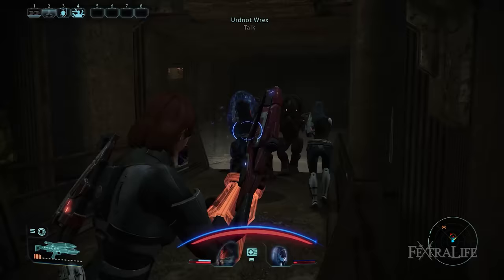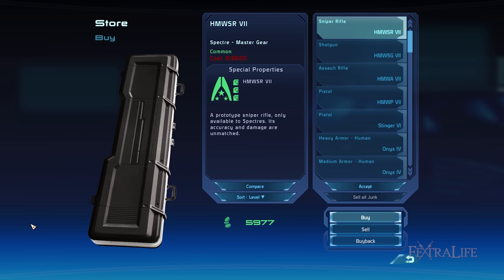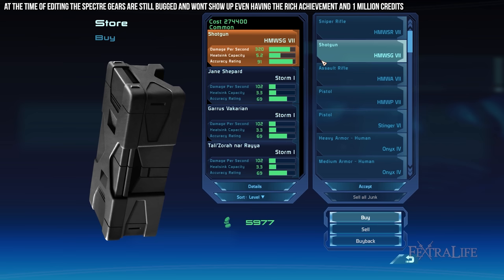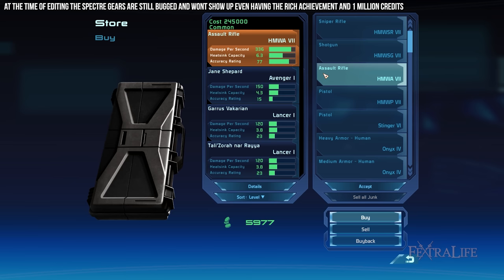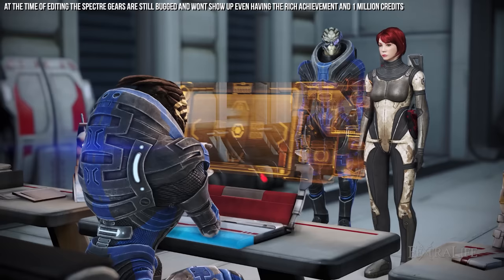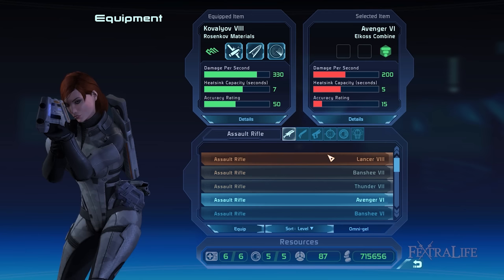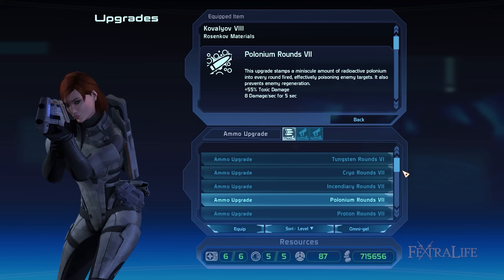For the Commando Soldier build you should equip the pistol, assault rifle, and sniper rifle Spectre gear. To acquire these you'll need to unlock the Rich achievement by having 1 million credits and reaching level 50, which are doable as long as you complete the majority of assignments. If you don't reach level 50 but you get the Rich achievement, you can still obtain lower versions of these weapons: specifically the HMWP7, HMWA7, and HMWSR7, which are still far superior than other weapons in the game. You can purchase Spectre gear from the C-Sec or Alliance requisition officers located in the Citadel and Normandy respectively. For each of the three weapons you can add 2 weapon mods and 1 ammo mod.